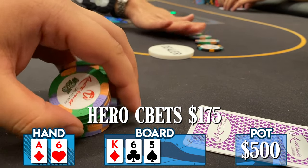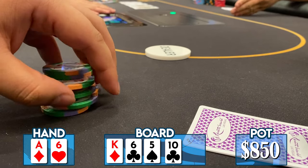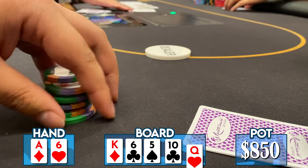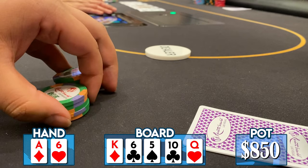I c-bet small for $175 when it checks to me and he calls. The turn comes a ten of clubs but the action checks to me — not a great turn card, as a lot of his floats improve: ace-ten, queen-ten make sense. I decide to check through. The river comes a queen — even worse, as ace-jack, ace-queen, queen-ten all get there, and king-queen improves to two pair.